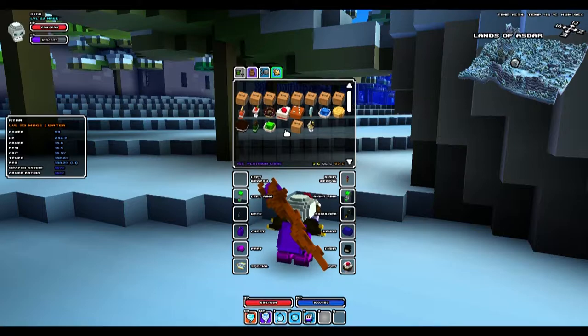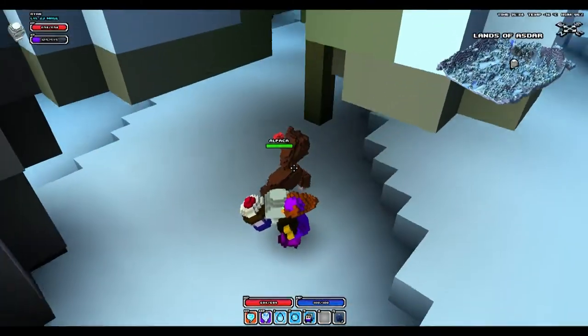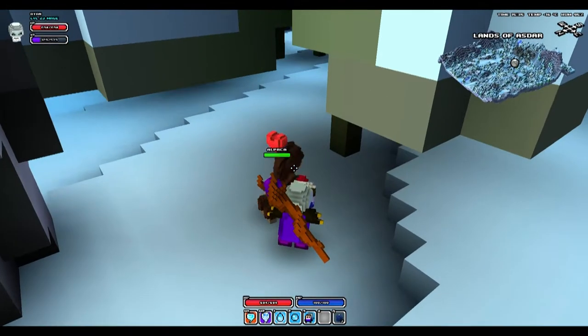Once you find your alpaca and you have your cupcake, all you have to do is right-click the cupcake so it goes into your pet slot, then approach the alpaca.